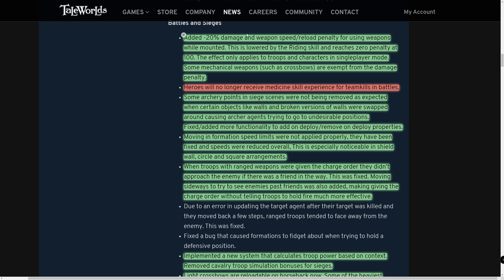Why I put this in green rather than red as a nerf: if you start a character with a bow on horseback, you're no longer a god from the start — you now face that 20-penalty until your riding skill reaches 100. I find this to be a good thing because horse archer characters were too strong too fast. This creates a nice natural progression rather than starting at max power.